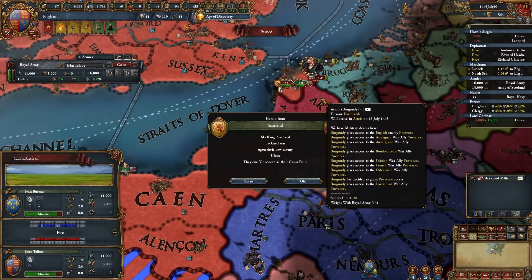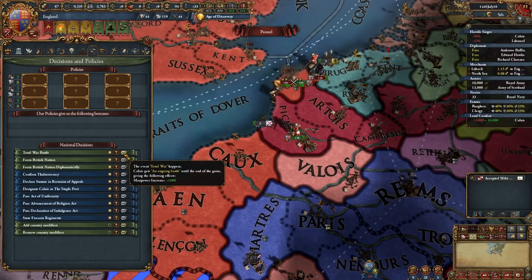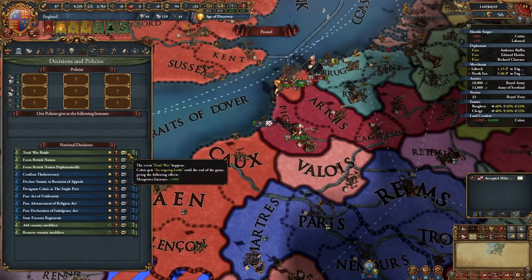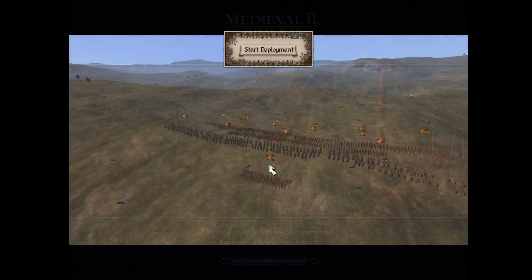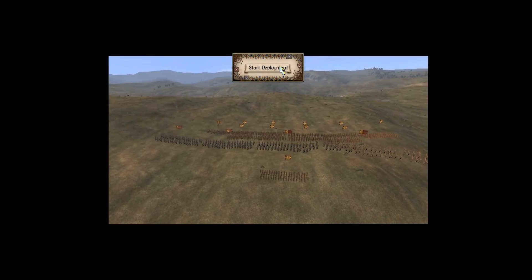16,000 versus 14,000. Here we go. And now that means we click this button — Total War battle — and we can fight this in Total War. Let's do it. Theoretically, this definitely doesn't look like Calais, but...